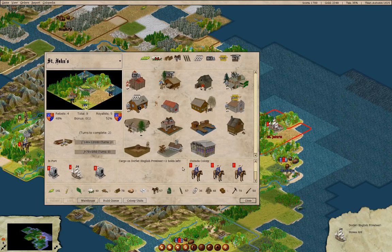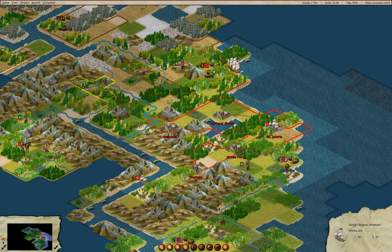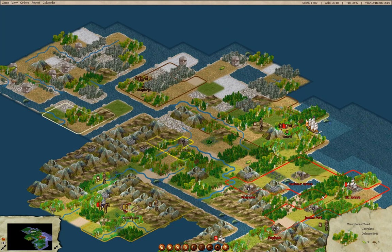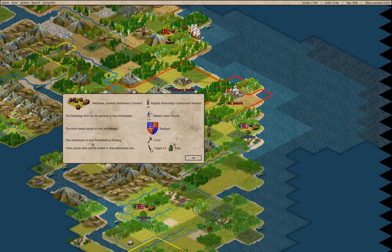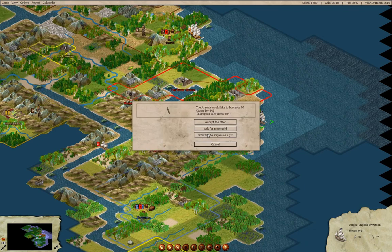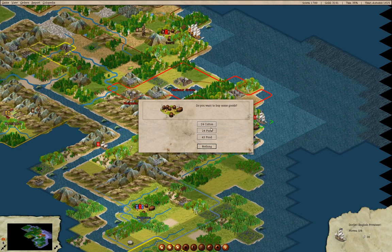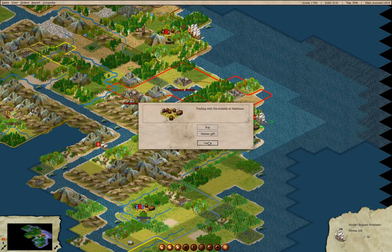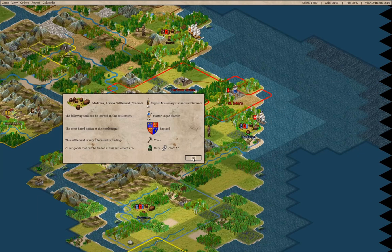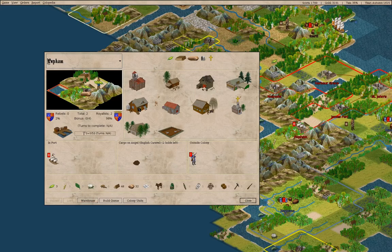In here we want these. You want to trade cloth, you want cigars. We'll go here, sell cigars, accept the offer. What can we buy here — cotton, furs. They want cloth. We can pick up some ore here, which should be somewhat useful.